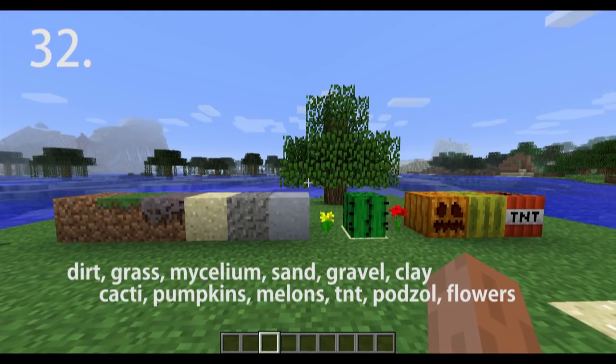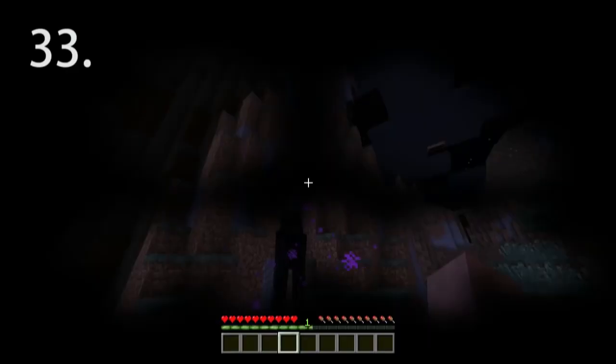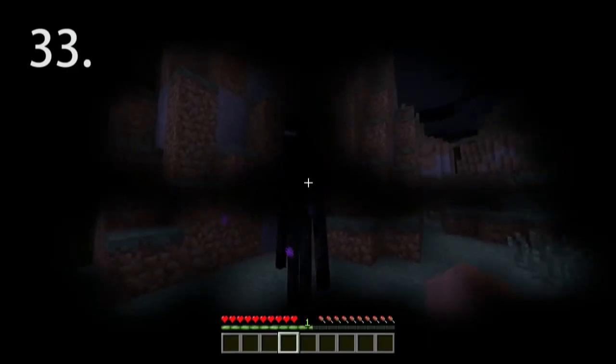Endermen can only pick up dirt, sand, gravel, clay, podzol, cacti, pumpkins, melons, TNT, mycelium, and flowers. Endermen will not attack you if you look at them with a pumpkin on your head.